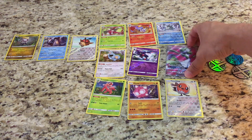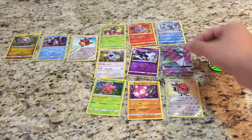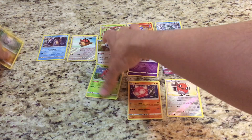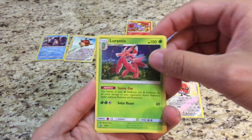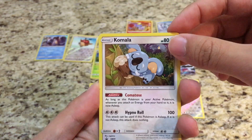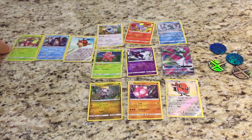And the best pull of the night — the Gardevoir GX! Awesome. That is on top of the four promo cards we got. Let me give you guys a better look at those four: Jangmo-Oh, Lurantis, Komala — cute Komala — and Serena. Pretty nice.